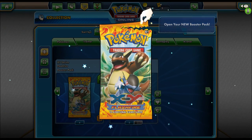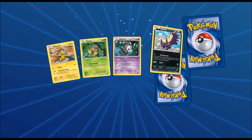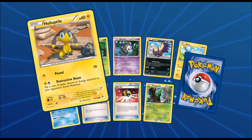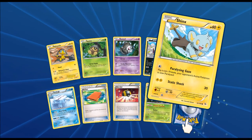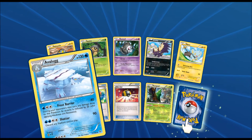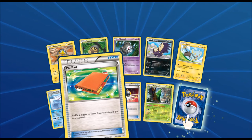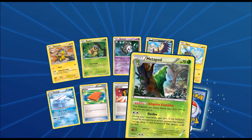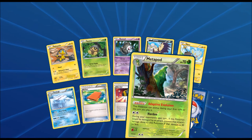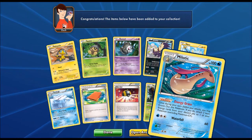We still have six packs to go. Got a Dusclops, a Shinx, another Avalugg, a Pal Pad — put two supporter cards from your discard pile into your deck — a Metapod that's actually holographic, and we also got a Meloetta.